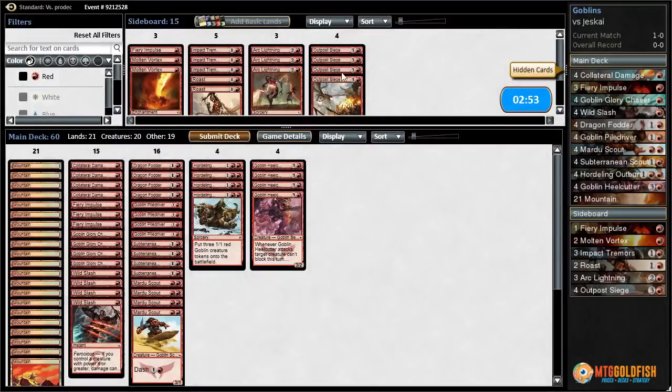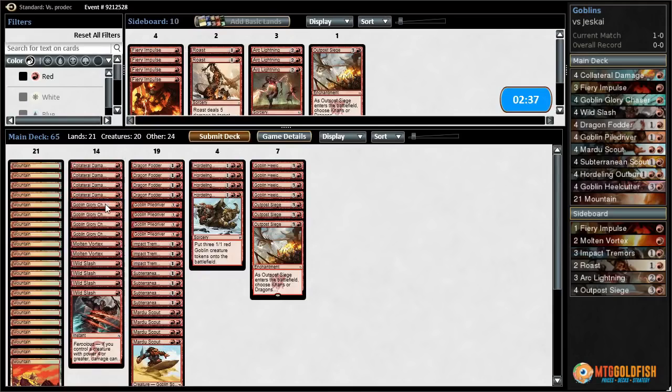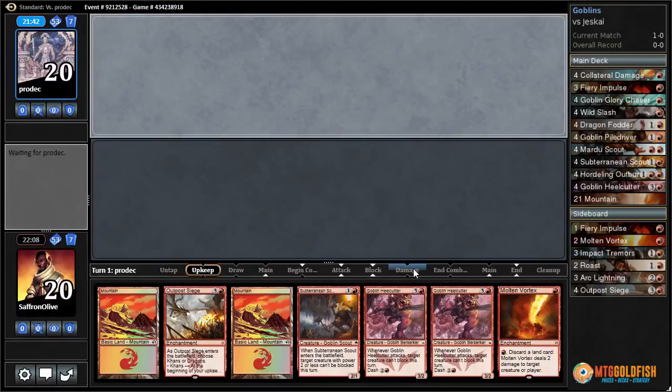So against Jeskai I think we want to go with our control package of Outpost Sieges. We can cut Fiery Impulse. On the draw we'll cut Glory Chasers and a single Scout. Do we want the 4th Outpost Siege? That's a lot, but they seem really good in the matchup — we can cut one more Scout and bring in the 4th Outpost Siege. Let's try it like that.